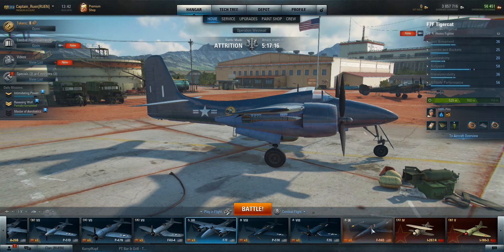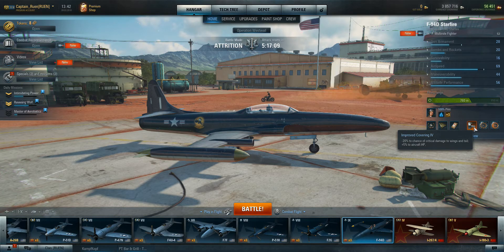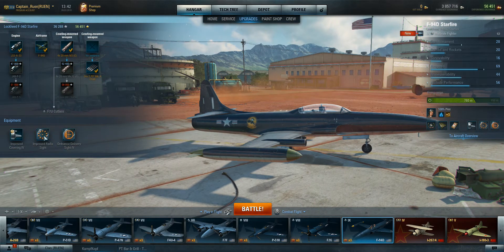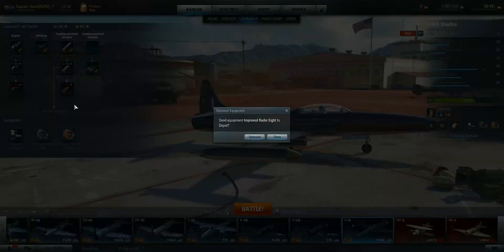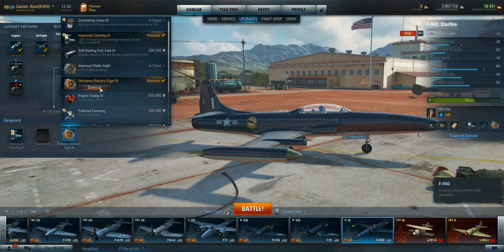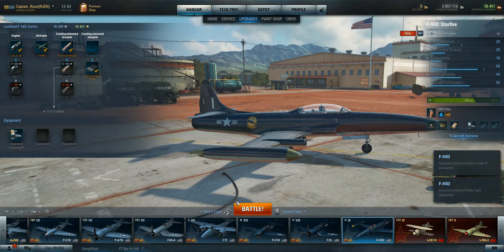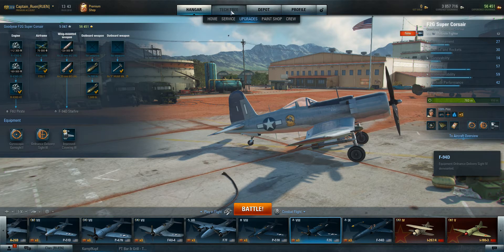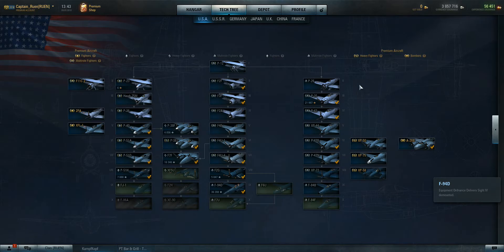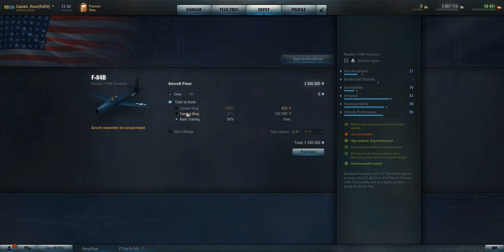But what we can do is use some of these modules — we can interchange these guys for free. D-mount. This is also the ordnance thing as well. So the only thing we have to buy is this one. Hopefully, fingers crossed, we'll have enough money because we're going to be buying this guy. 90% training crew. 3.6 million. We have 257 left.